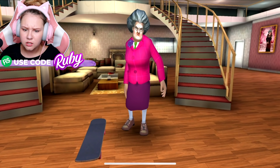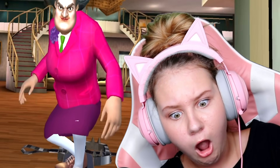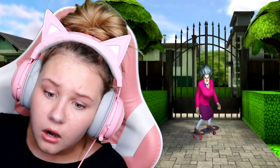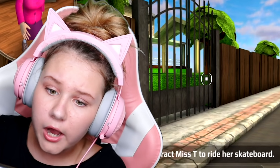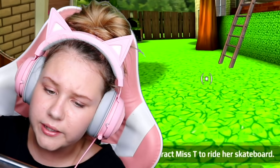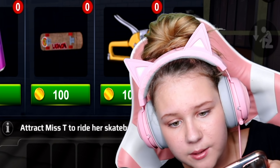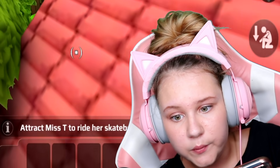It looked like Misty was wrapped in bubble wrap so I'm pretty sure we need to get some bubble wrap. What else do we need? We need a skateboard, a staple gun, oil - we need a lot. I kind of want to see this prank - I was really looking forward to this one.